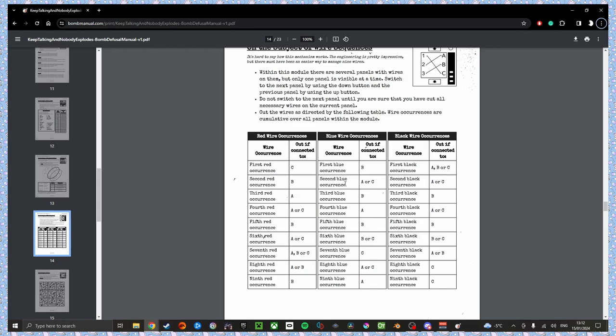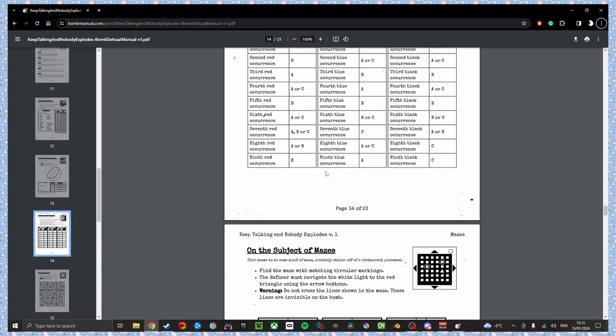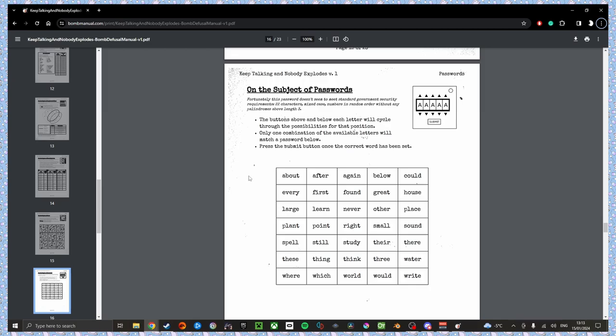Blue going from 9 to B. Is this the first or second occurrence? Third. Okay, it's going to B? Yes. Kill it. Red going from 10 to C. Nope, safe. Blue going from 11 to B. And black going from 12 to B. Oh, this is third occurrence, correct? Second? Shit. Don't kill it. It didn't like that. Then kill it. So I cut it and we're good. It was third then. Okay, what's next?